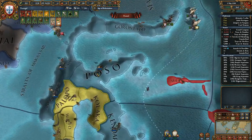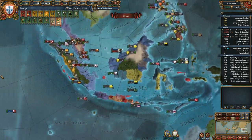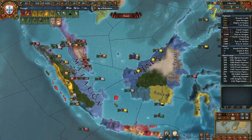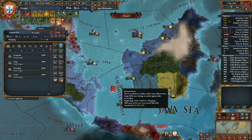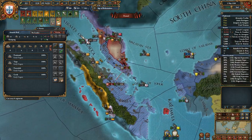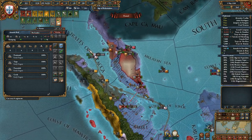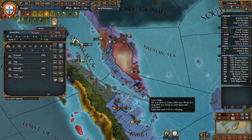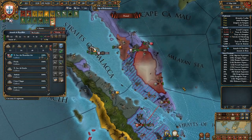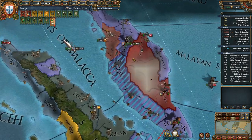Let's send colonists there and there. We've almost got some transport ships there — those are all light ships, and they're all fully healed, so we can go there.